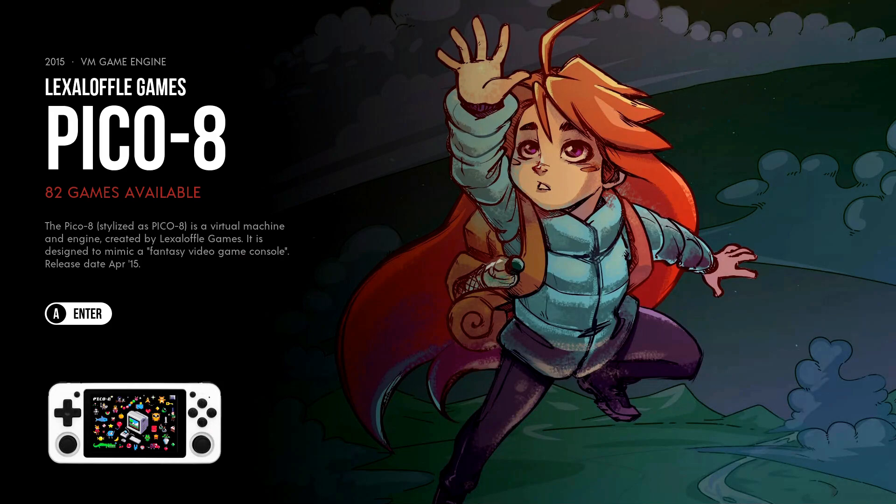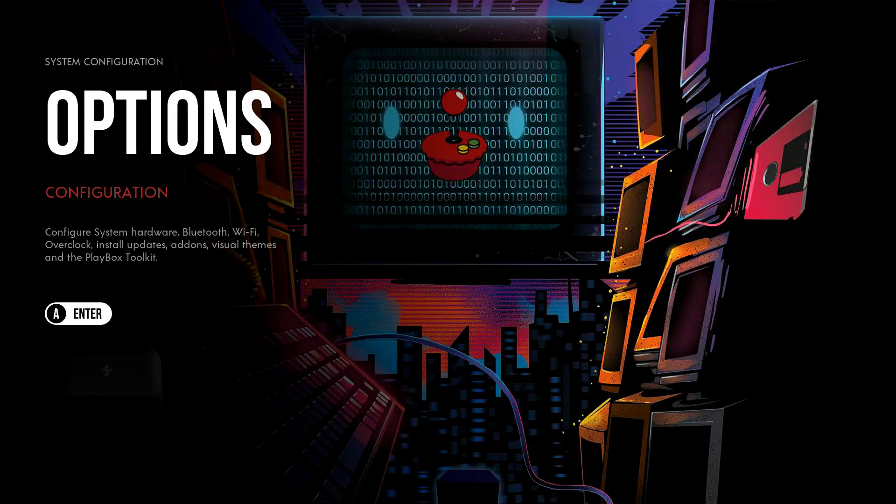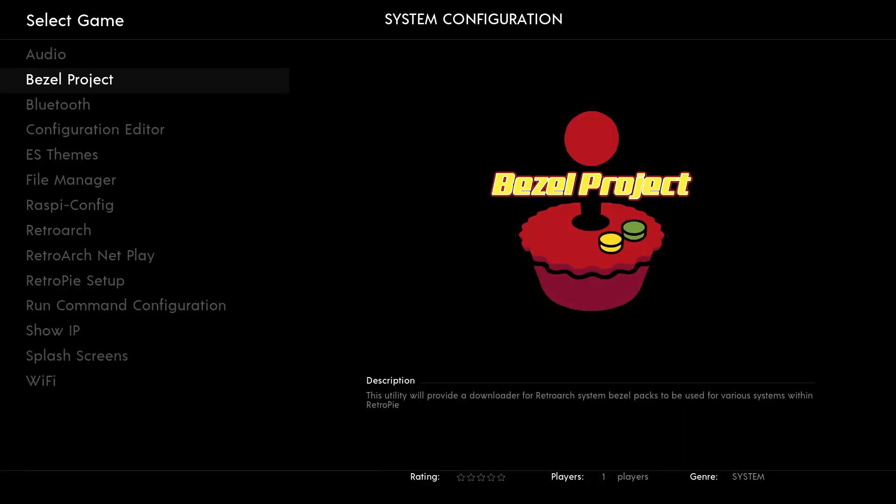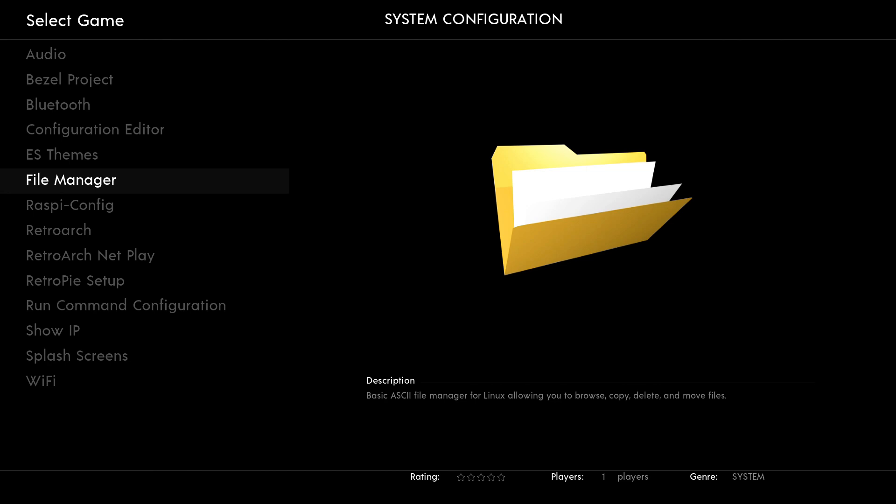Cody options, Four-Way Arcade. Now we get into the collections. In the options you do have the bezel project — you can easily get that, install it, and run it. And like I said, it's on a recent version of RetroPie.